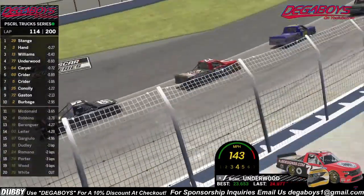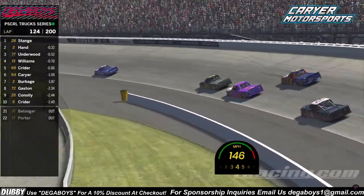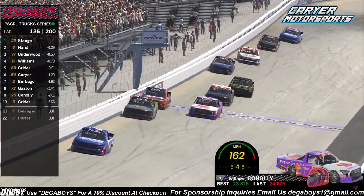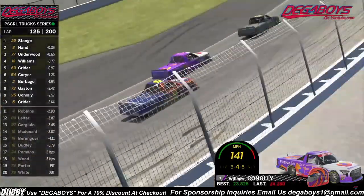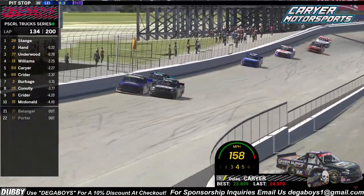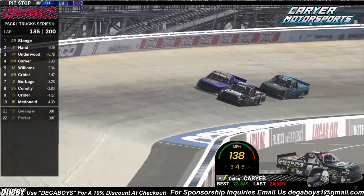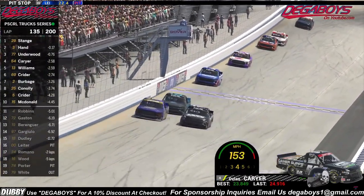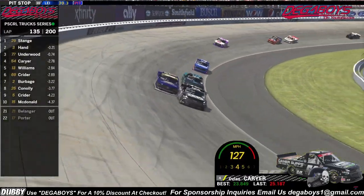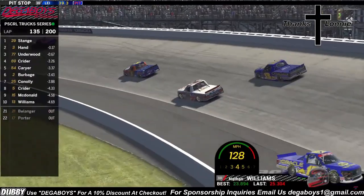Off of turn two, the 5 truck makes huge contact with the outside wall. Connelly down into turn three — big contact, but he's still fighting on the outside. Gaston in front of Connelly — he barely makes contact again, he does make contact down the front stretch. This 5 truck and that wall are best friends tonight. Krider — Connelly's going to make the move off of turn two, side by side for P4. Here comes Carrier to the inside of Williams — side by side on turn four. Oh, Carrier sideways. Through turns one and two, the 13 making contact with the wall off of turn two — the 54 has to lift and the 13 drops all the way back to P10.